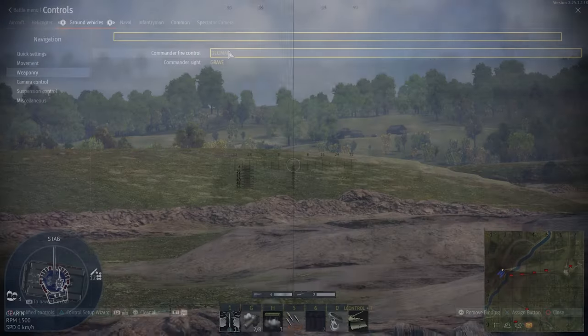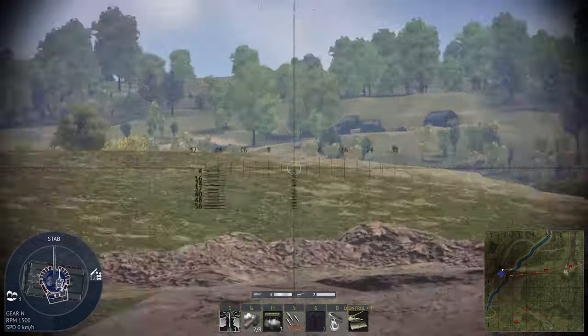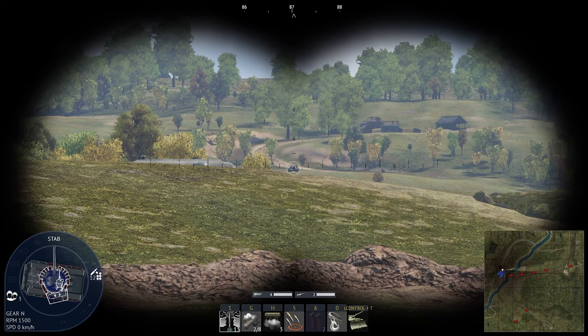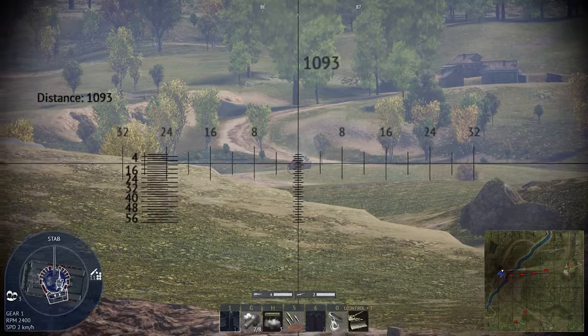Tip number 9: Binoculars. This is extremely important if you are planning on becoming better in ground battles. Sometimes you are behind cover or even behind a hill and you can't tell if an enemy tank is there or not. You can always use your binoculars to look over cover without worrying that you might get shot.